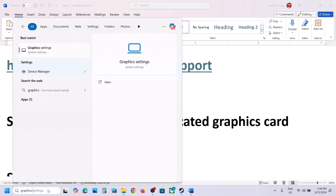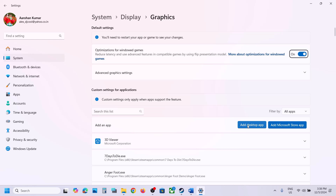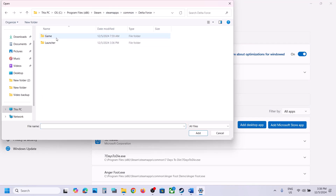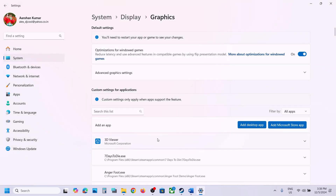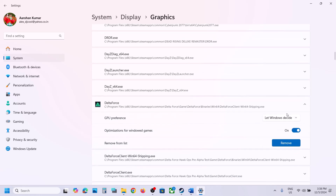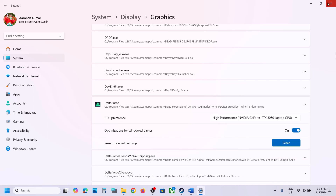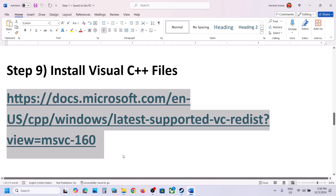The next step is to run the game on the dedicated graphics card. Type 'graphic settings' in the Windows search box, click Graphic Settings, then Add Desktop App. Browse to the game installation folder: Delta Force > Binaries > Win64, select the .exe file, click Add. Once added, select the game, click Options, select High Performance, and your graphics card will be shown. Launch the game and check.